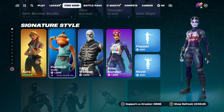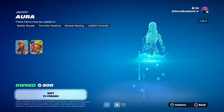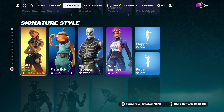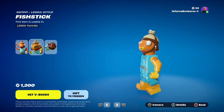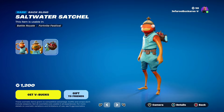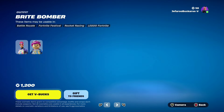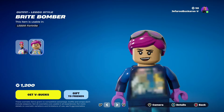Wow, this is actually pretty good so far. Then we have Aura back again with her Lego style, which is undeniably one of the best ones. Then we have Fishtick back with his Lego style and the Starwater Satchel. Then we have Skull Trooper back with his Lego style and Bright Bomber with a Lego style.